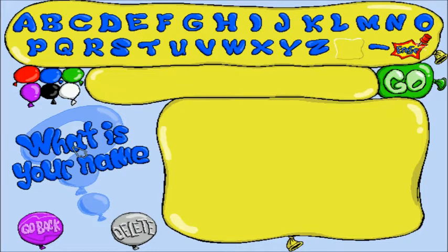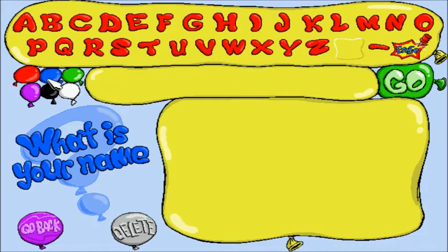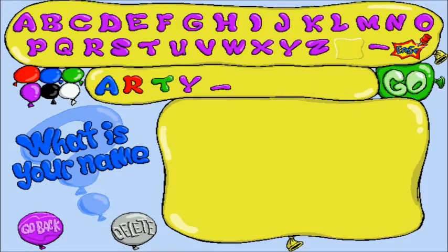First we have to type in our name. Our name is Artie — actually, Colorful Artie doesn't fit. Also cool, you can change the letter colors. So I think I will add a little art to mine. And we're going to hit go.